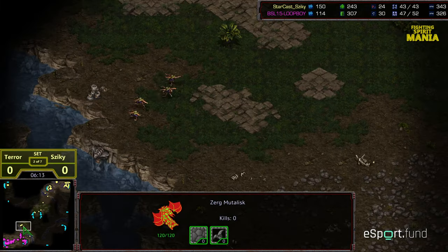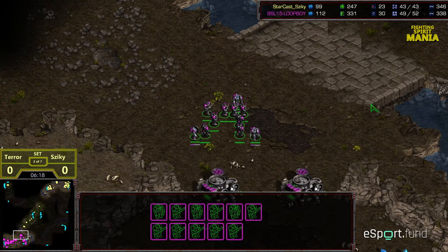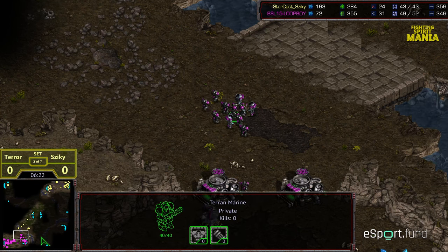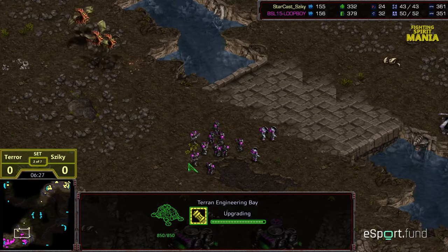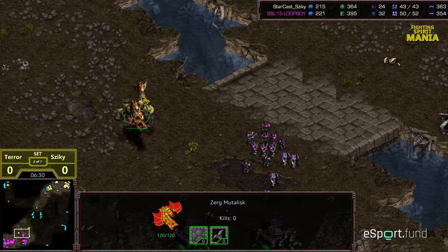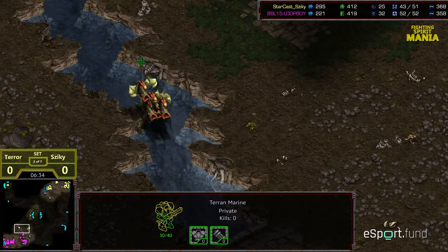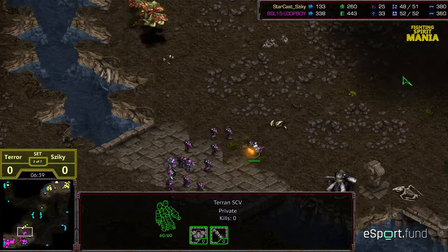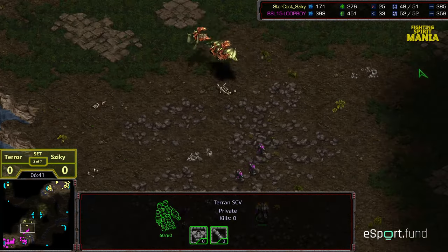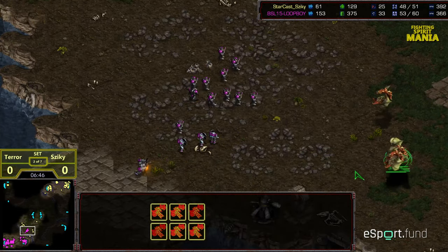Mutalisks trying to make their way across, and this is going to be the critical moment right here. Terror wanting to go ahead and get some map presence, move these medic marines out in the field — he will have plus one weapons sooner rather than later, but he's got that middle area to traverse. Mutalisks looking to group up and pick off any stragglers. Needs to be careful with the over-stimming. An SCV coming alongside — I think that might just be a mis-rallied SCV, but that's got to be a little bit confusing for Ziki as well.